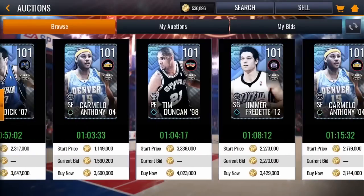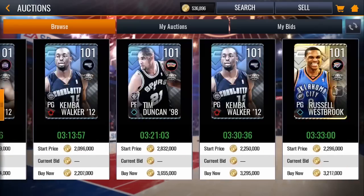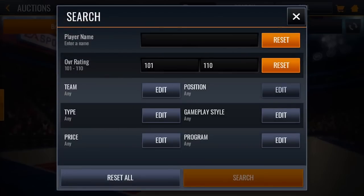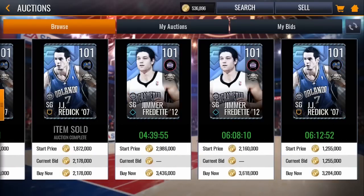I know the 101 Davis is up. Let me see the 101s up to see. I've been looking for that Booker for so long — I want that card so bad. On my main account, though, these cards are good.